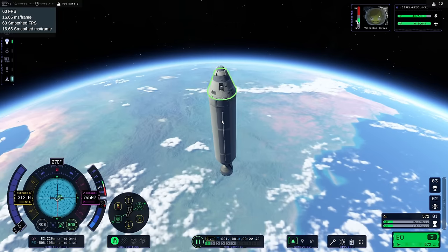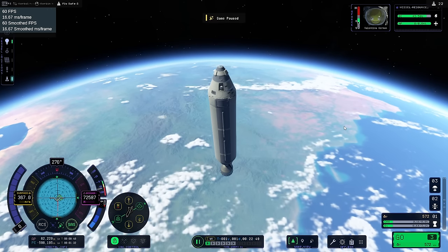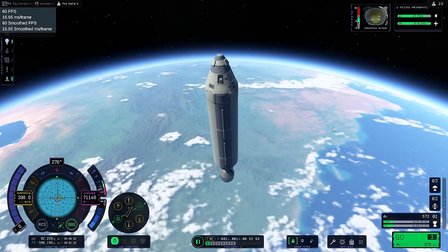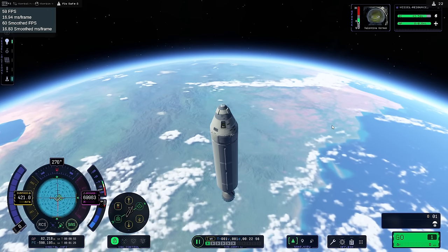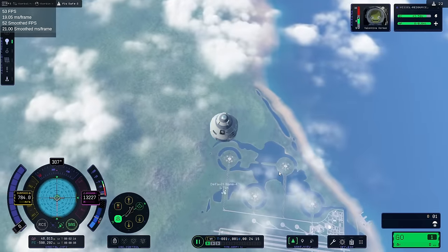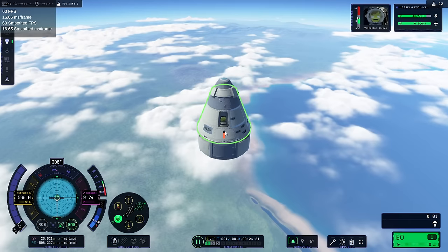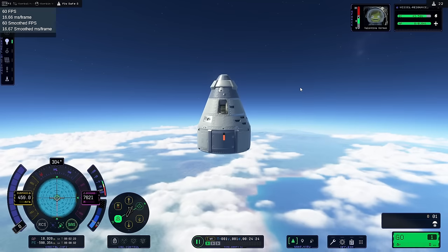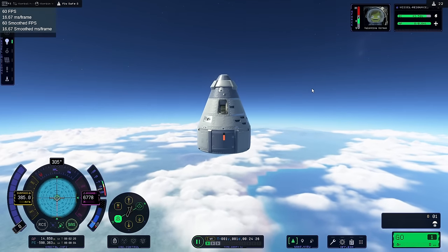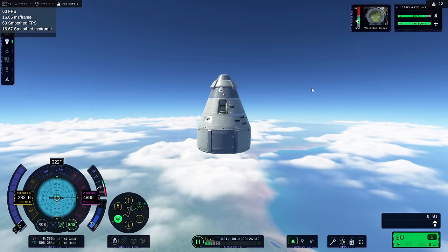Why does that say 'game paused'? This happens sometimes — it shows green down here but it says game paused. But here it's 2x. Anyway, let's get rid of the stage. Don't come back please. We have drag. We've got a little thermometer reading that says it's overheating — that's for the Science Junior. That should be okay. Parachute.